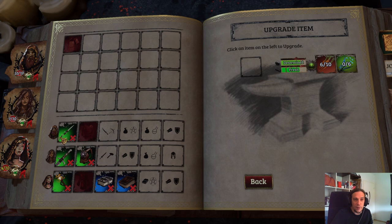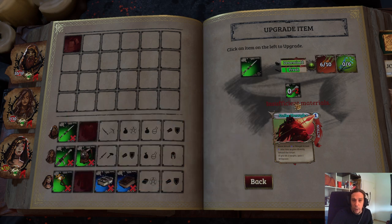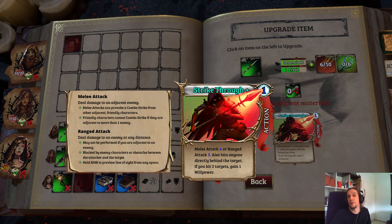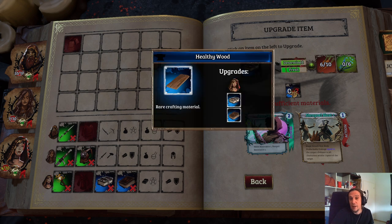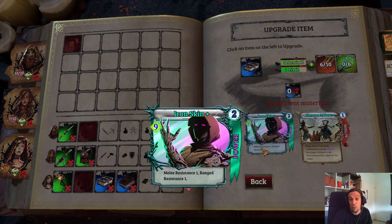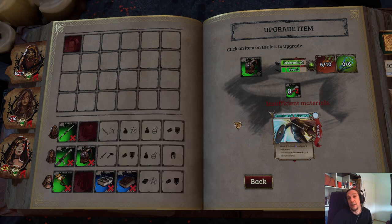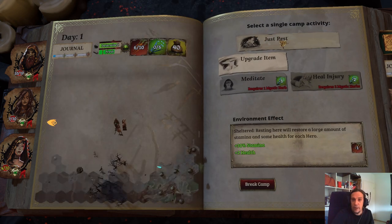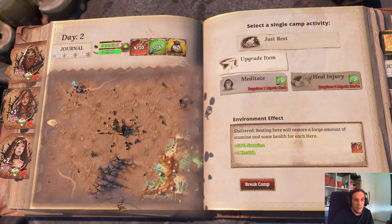In the rest menu we get the option to just rest — which uses one stack of food and heals everybody — we can upgrade items, meditate to upgrade or forget class cards from heroes, or use mystic herbs to remove injuries. When you want to upgrade items it's quite simple: you just need the necessary materials. When you upgrade an item, just like leveling up, the related skills get improved. The higher the quality of the item, the higher the demand for upgrade materials, but also the higher the rewards. This tome has two skills on it whereas the green item has only one — rarity also determines how many skills are on items. There are also legendary items which include their own perks and three cards. We can rest now — our stamina is refilled and our HP recovers.